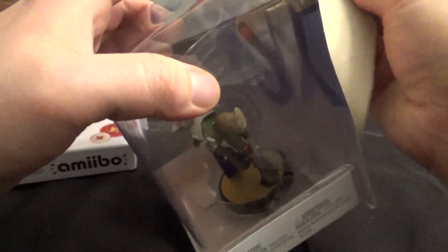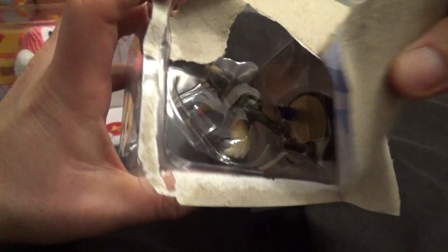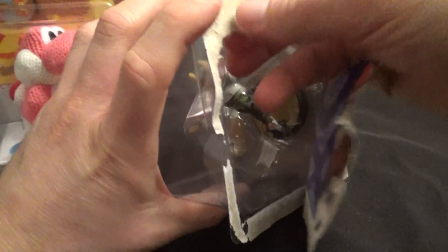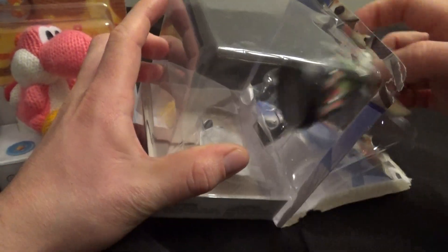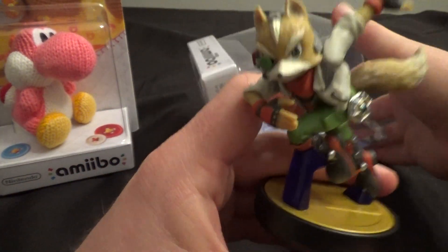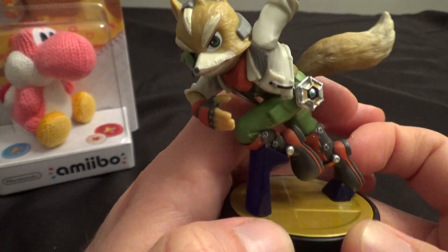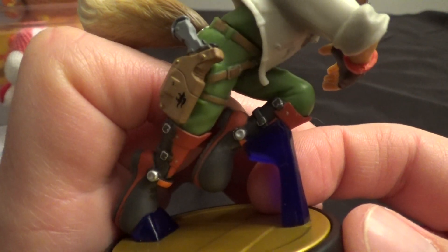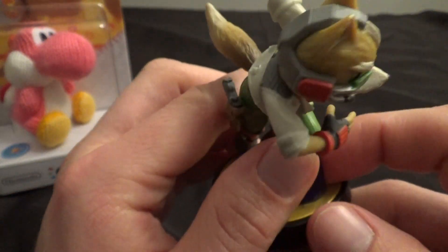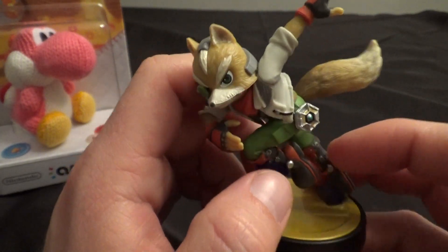Let's start with Fox here. I'm really curious to see this figure. I know a lot of people are collecting these and keeping them in the package, but I can't help opening them up. I think they're awesome. I like to see them on the shelf, I like to put them in the game, use them in Mario Maker and unlock Mystery Mushroom costumes, put them in Mario Kart and unlock stuff. It's just neat. This looks really nice — all these amiibo are really nicely done. I think Nintendo's doing a fantastic job with these. They're really cool for display. He's got his little Star Fox logo on there.